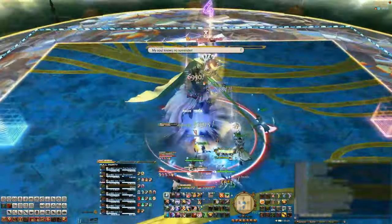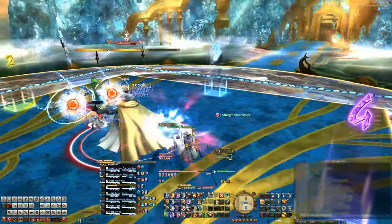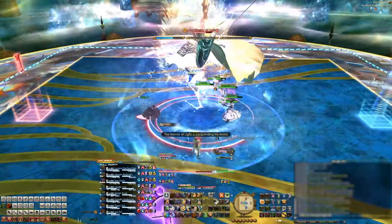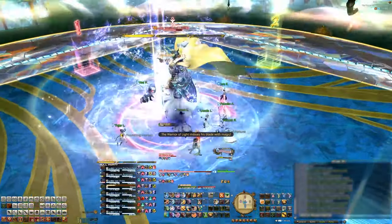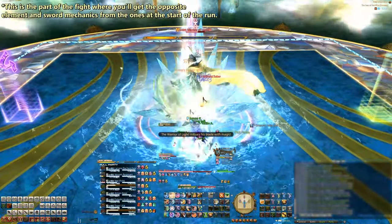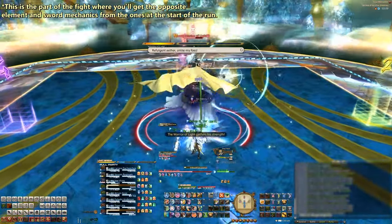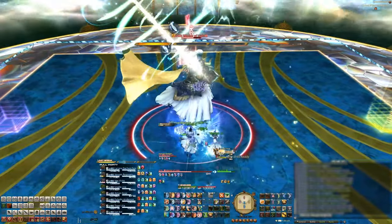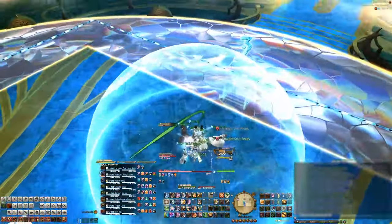Next up he'll cast Limit Break for Limit Break 2, and you'll want to get into your left or right groups on either side of the boss to resolve this mechanic. He'll then give himself an LB1 and charge up his sword with Holy. This Holy charge will be a stack mechanic followed by either Fire or Ice. We just decided to stack relatively south — since we got Ice, we need to keep moving our characters around so that we don't freeze in place. Don't forget about his sword mechanic here: if you see circles on his sword, stack inside his hitbox; if there are no circles, stack outside but just south of the boss.